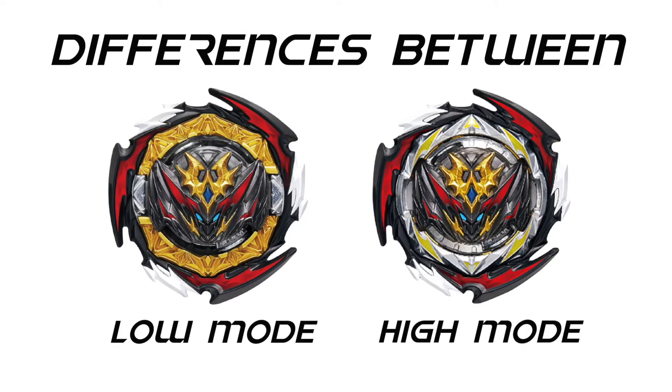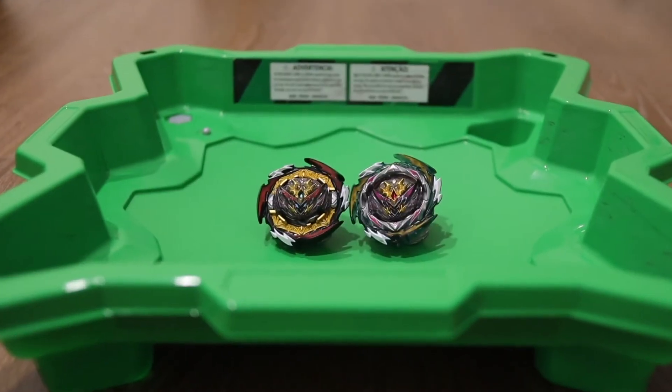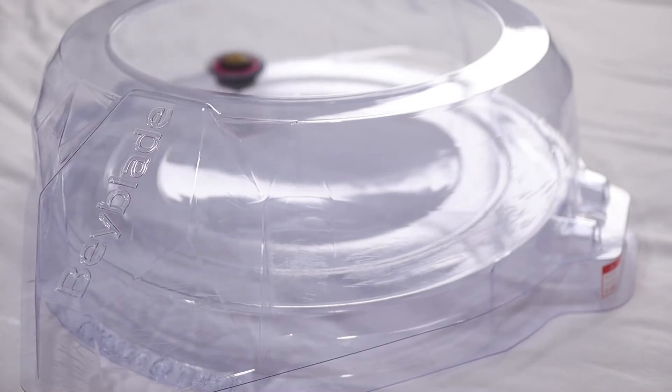Now with all that aside, what are we really trying to achieve here? Well in today's video, we are going to be comparing the key differences between lower and high mode by analysing its movement across the stadium. For this test, we are going to be using Dynamite Belial in the Star Storm Stadium, as I feel like the DB Stadium won't be able to produce a clear comparison due to the irregular movement it enables.